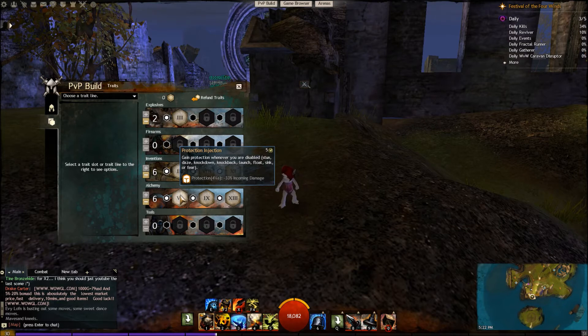We gain protection whenever you are disabled — that's protection injector. This is great because if you've played Guild Wars 2, you know that the most amount of damage comes right after you've been knocked on the ground, stunned, or just stuck somewhere. That's when they're going to hit you hard. So if you get an extra bit of damage mitigation on top of when that's happening, it's really going to help you survive in those crunch periods.